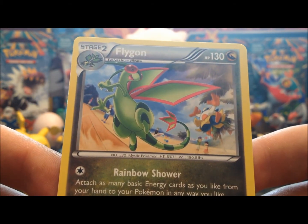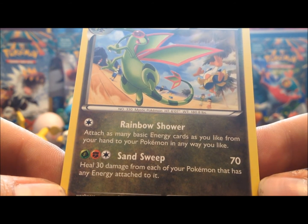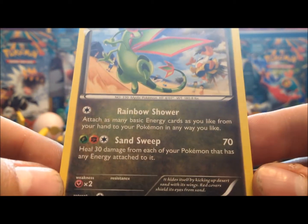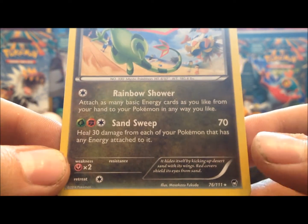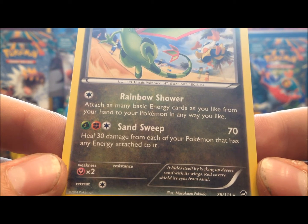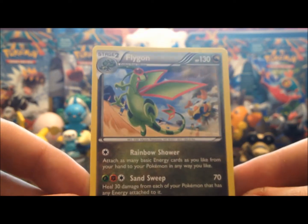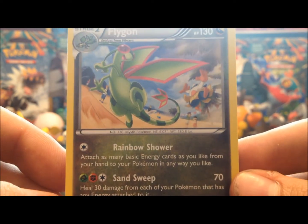The rare is Flygon — interesting that he's not holographic, but that's fine. Looks like he's playing around with a Hariyama in the background. 130 hit points. Rainbow Shower lets you attach as many basic energy cards as you like from your hand to your Pokémon in any way you like — that could be incredibly useful. Then Sand Sweep costs Grass and Fighting energy and does 70 damage, healing 30 damage from each of your Pokémon that has any energy attached. This is an incredibly good card — I'd love to see the holographic version.